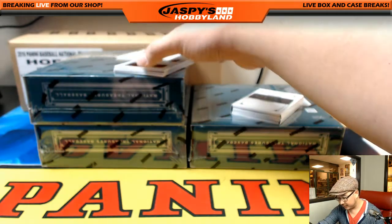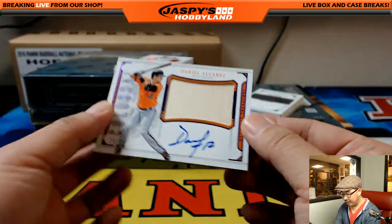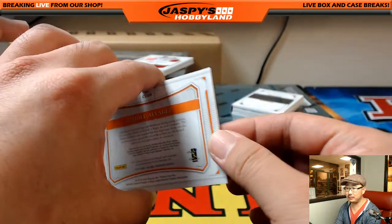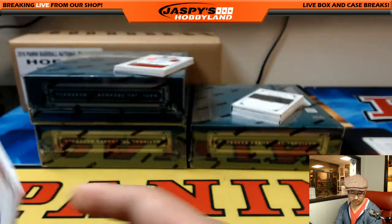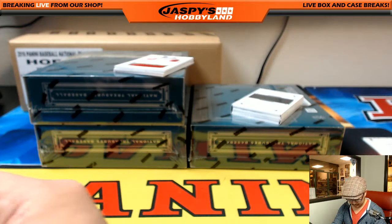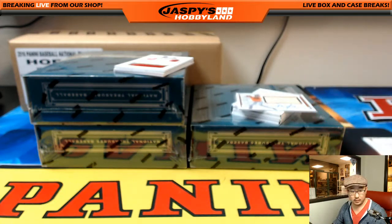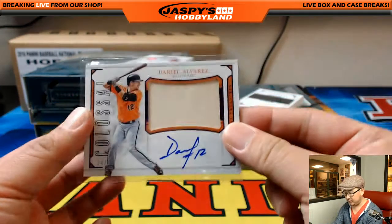Dariel Alvarez, 34 out of 49, bat and auto. Kip Johnson — nice. Kip, Kip, hooray! With another one of these — I think you got another relic or something like that.